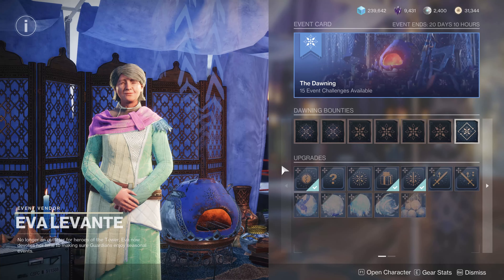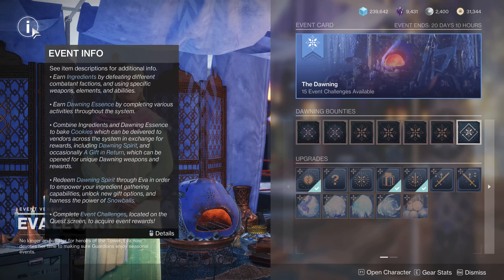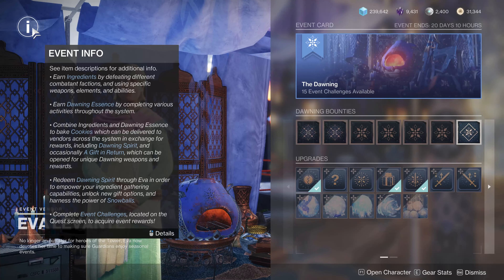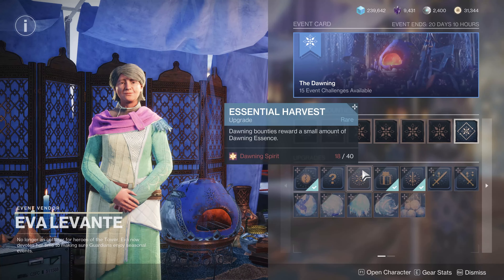If you are new, some of this will be brand new; if you are a veteran, it's a quick refresher. Basically, you earn ingredients by defeating enemies of a certain type - like Vex drop a Vex ingredient - and also by defeating enemies with a certain type of weapon, ability, or damage type like a finisher, arc weapon, or super. You combine those ingredients to bake cookies and give them to different NPCs around the system, which gives you Dawning Spirit. Sometimes they'll give you a gift in return. You can also use Dawning Spirit to upgrade weapon focusing and weapon drops.